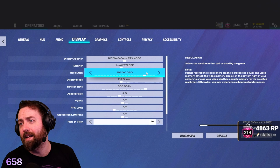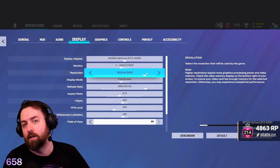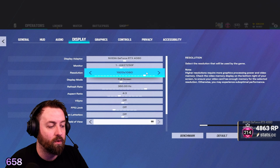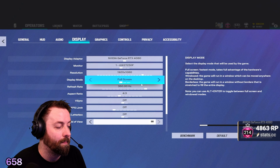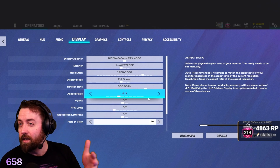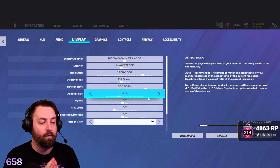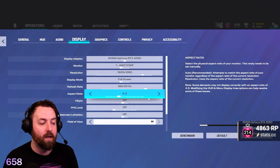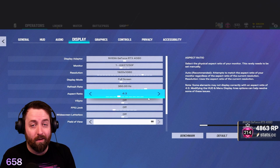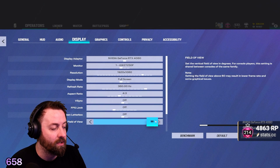Display — I have mine set to 1080. Siege doesn't really support 1440 as well as 360, so I have 360 by 1080. Aspect ratio is honestly up to you, but most people either use 16:10 or 4:3. For 16:10 — 83, 84, or 90 FOV. For 4:3 — 83, 84, or 90 FOV. I'm running 4:3 at 90 FOV personally.